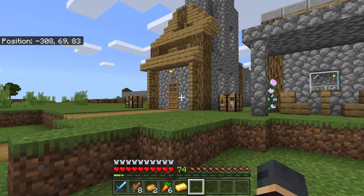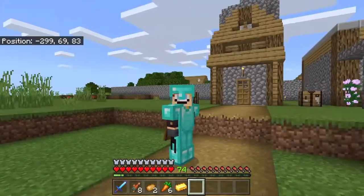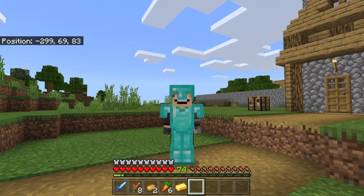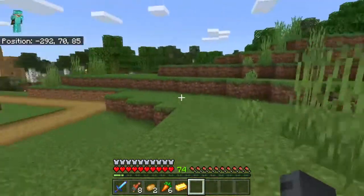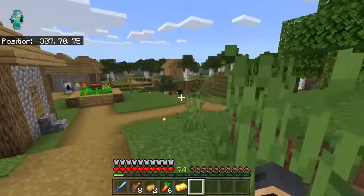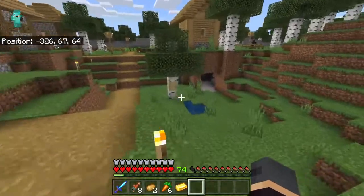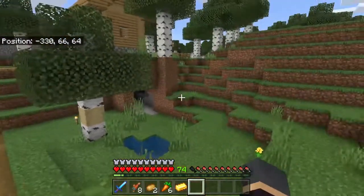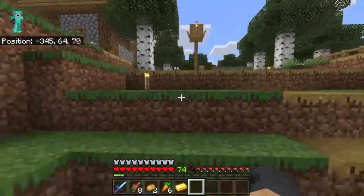I'm thinking of getting a fisherman because if I get a fisherman villager it will literally give me the chance to get rid of all that cod. You've seen my fishing place — I've got too much cod. We need to get a fisherman in this village. Is there a water source anywhere? I think there is just down there — we could maybe build a fishing cot here, that's where my mining cot would be. I don't know where to put a fisherman's hut.